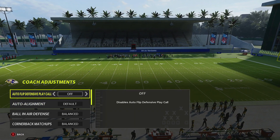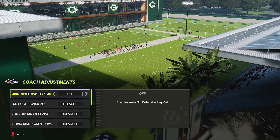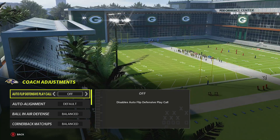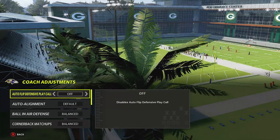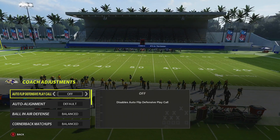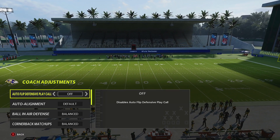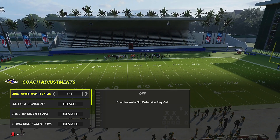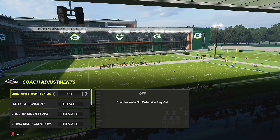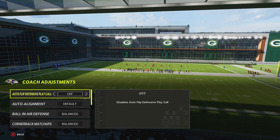Auto flip defensive play call — when do you want to run this? If you're going to be running Cover 3, just leave this on. If you're not setting up a blitz, leave it on because it'll align your middle third with the strong side of the formation. If they're running the ball overloaded to one side and you have flip off, your team aligns opposite and they run to their strong side — they're just going to get yards on you.